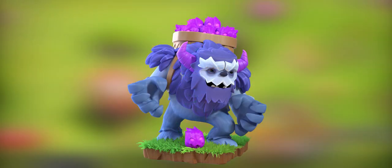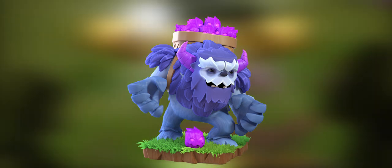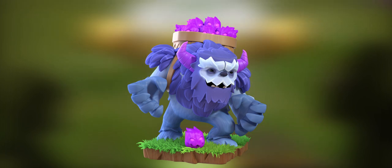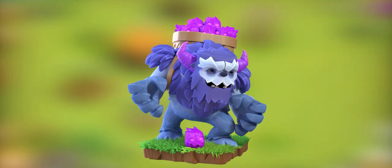The Yeti, requiring a level 14 barracks. This heavy-hitting furry fellow digs cold weather and his yetimite buddies. Hurt him and you'll make the yetimites real angry. The Yetimite — these little guys are super cuddly, but get very angsty when their big friend gets hurt. Hurt him enough and they will swarm the nearest defense with a terrible purposefulness.